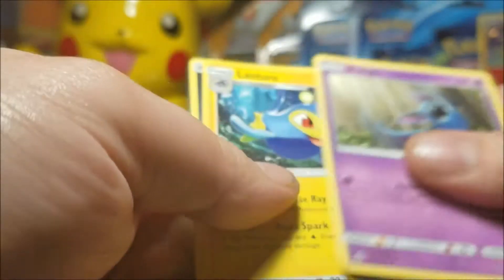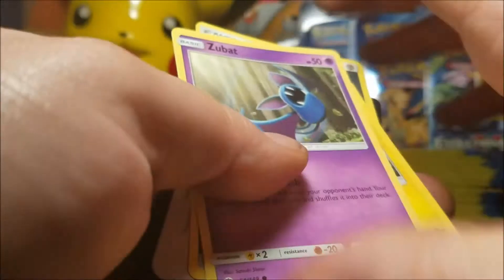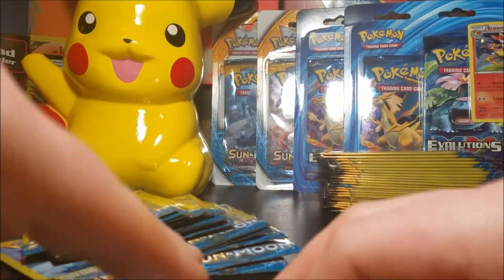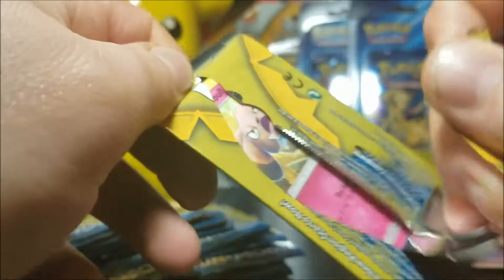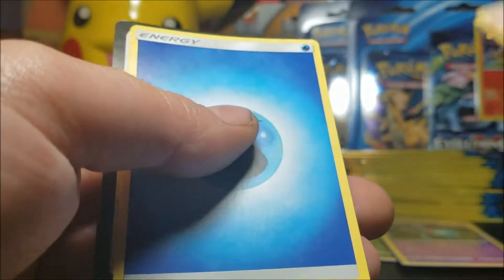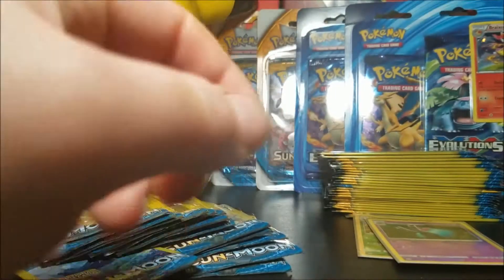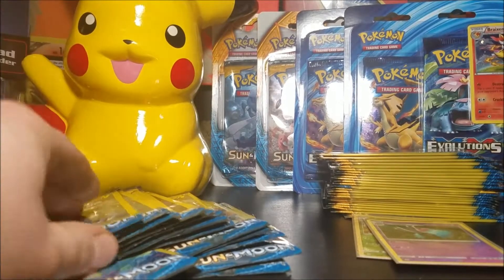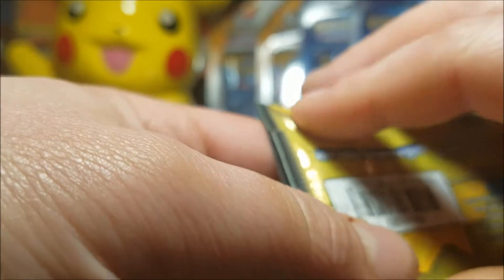Reverse — we have a Zubat, Lanturn, Steel energy. Pick these packs up here, get through this pretty quick. Give us a Snowball. A rare Butterfree non-hollow — put that aside with the reverses. I actually sleeve up all my rares too with those cheap sleeves.